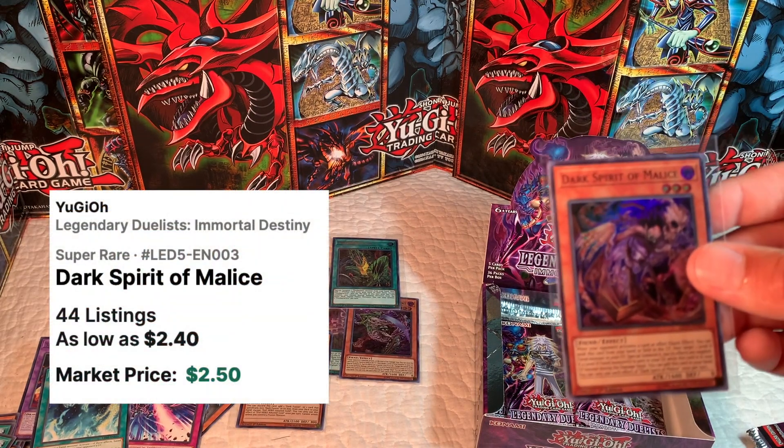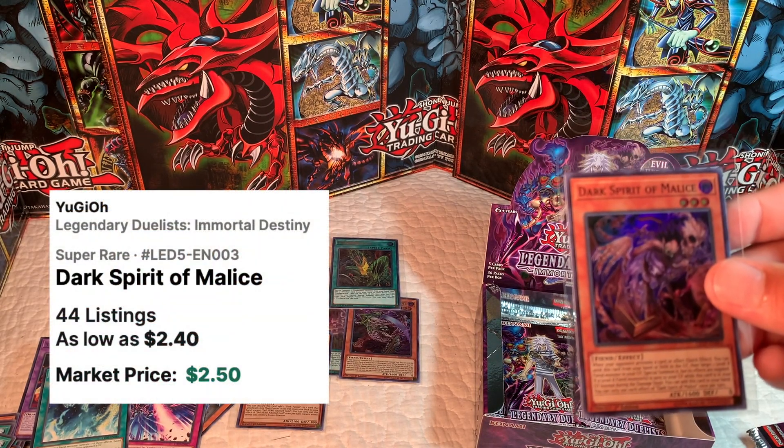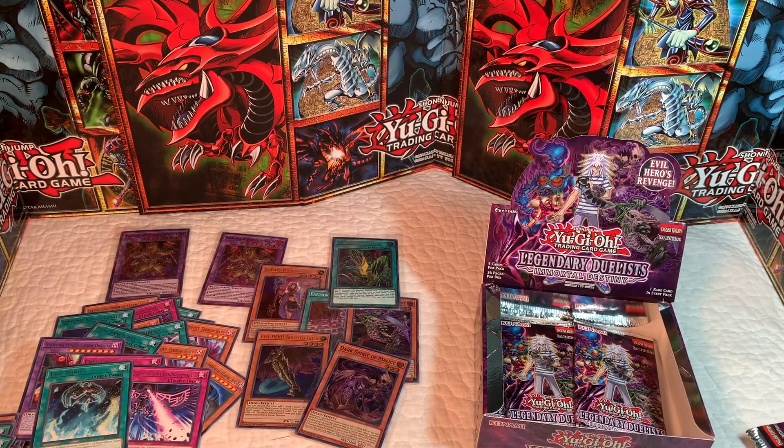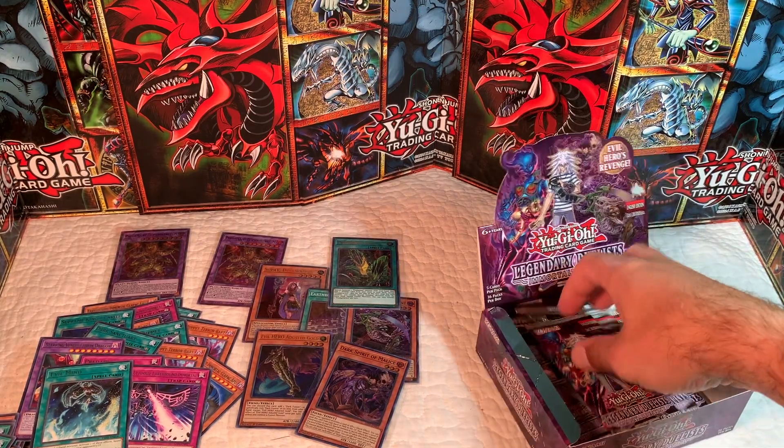This is going to be a holo — Dark Spirit of Malice. Man, that's another cool looking card. This one is about another $2.50 super, so definitely not bad. Let's see what we have here.